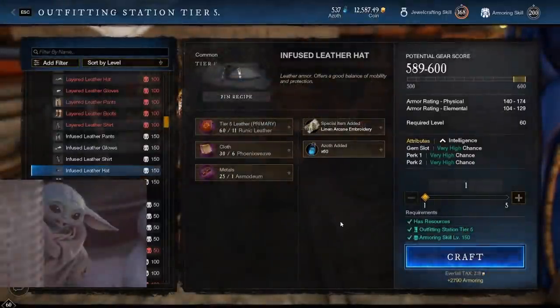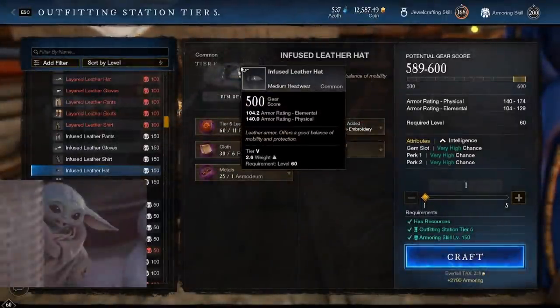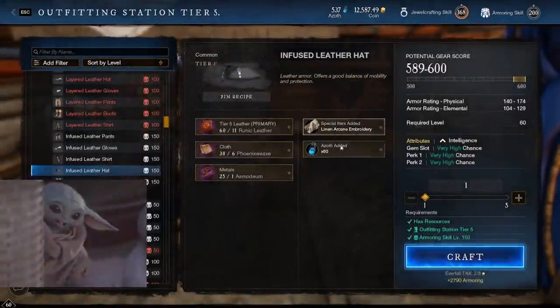Hey everyone, it's your buddy Graphic back with another video. Today we're going to be jumping into crafting some of the max gear score items in the game — 600 gear score legendaries as possible crafted gear. We'll cover that all in just a second, so if you want to stay up to date with more New World, make sure to like the video, subscribe to the channel, and turn notifications on.